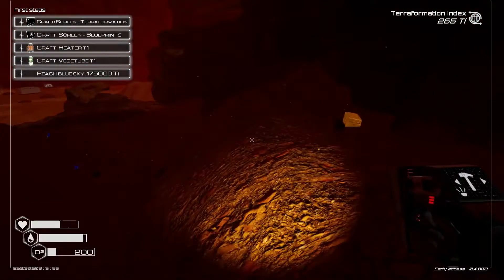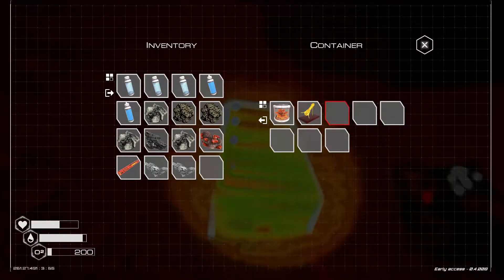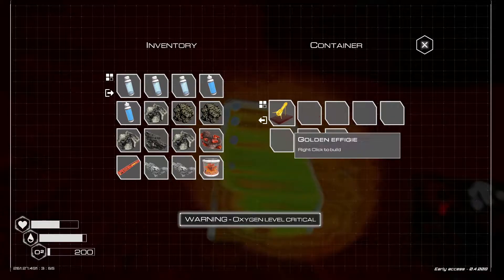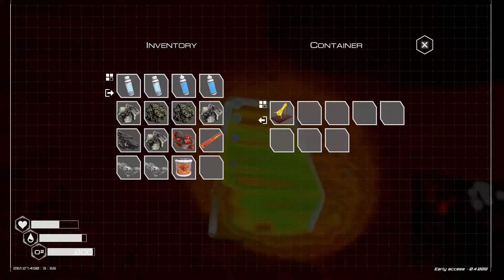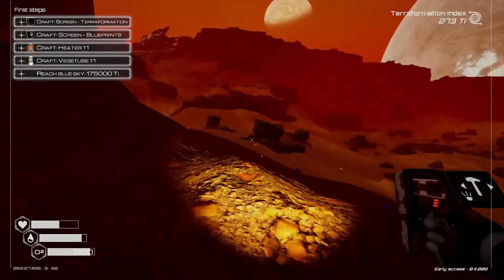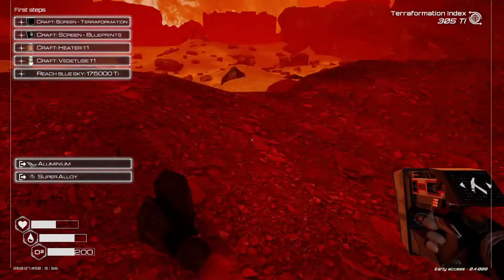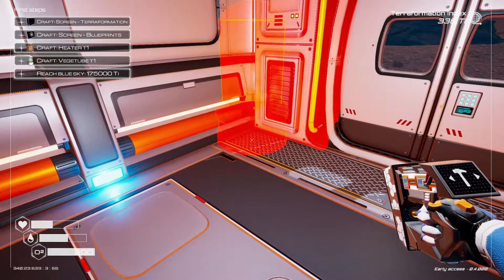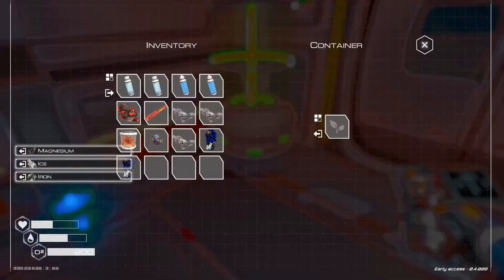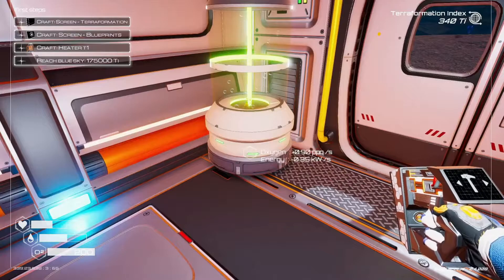These chests are not the easiest to find out here in the dark either. Here it is — this is going to take us two trips. I do want to deconstruct the golden chest because you do get some super alloy out of them too. Aluminum and super alloy — love it. Now we got one of the plant seeds out of that golden chest so we're going to throw down a plant tube here. We'll throw that seed in there because it gives a 600% oxygen bonus. I just hope I don't forget about it and leave it here forever.